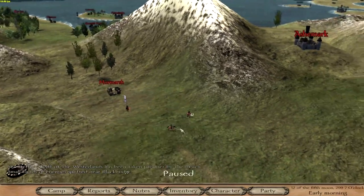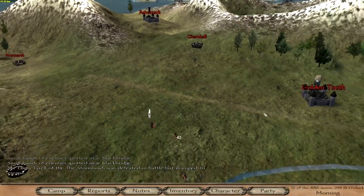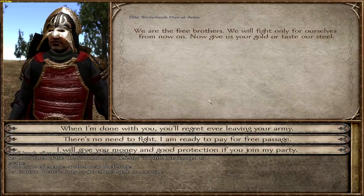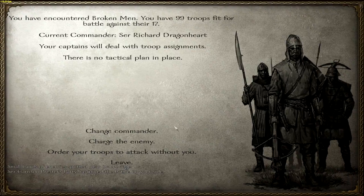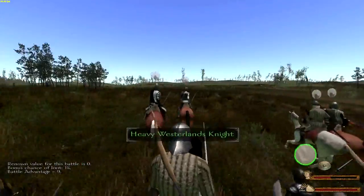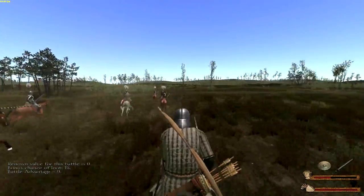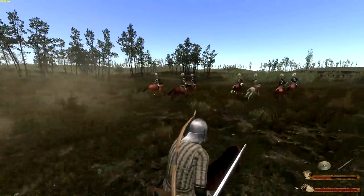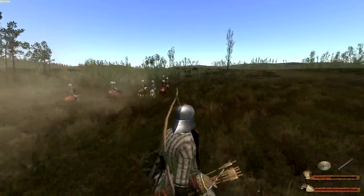Travel to King's Landing — I could go there. Oh, more broken men! Chase them! We caught up with them. I could do the same recruiting trick, but I want another battle. 'You'll regret leaving your army.' 99 against 17 — I think my Westerlands allies have reinforced us. This should be a fairly straightforward battle. I need a spear, a good polearm. Look at that horse over there with a polearm — that's what I need when riding on horseback. All I have is my bow and arrow, my shield, and my sword.